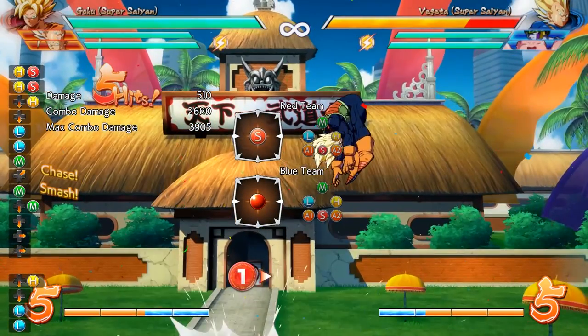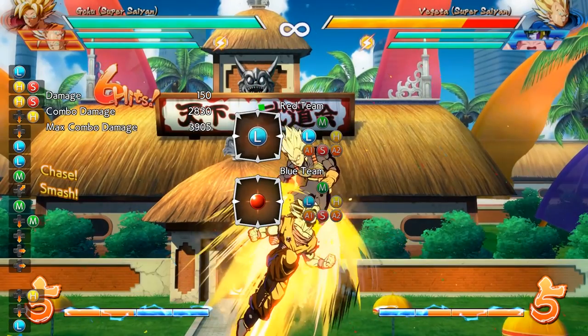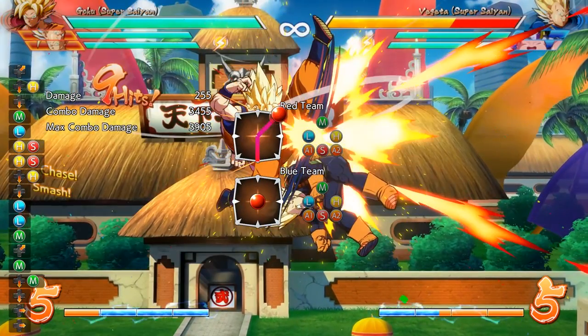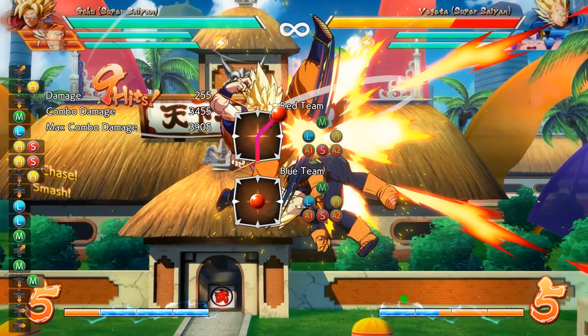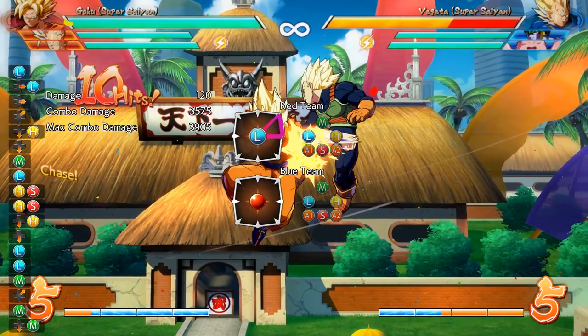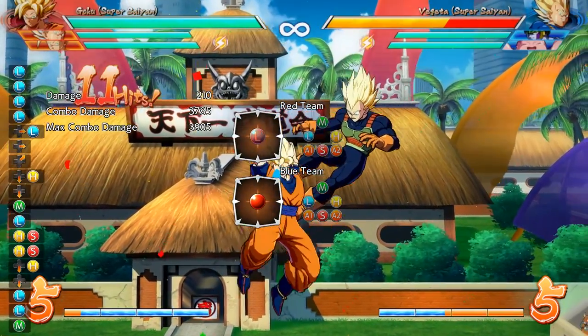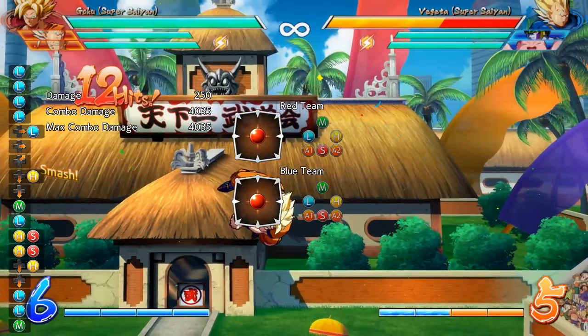Follow your opponent with the super dash, and once you've caught up to them hit them with another light and another medium, then go into another down heavy. This is where it gets tricky because we're going to want to do another jump cancel — you get one jump on the ground and then another in the air. After that you just spam lights, which picks your character up enough to knock your opponent back down to the ground, resulting in a sliding knockdown.